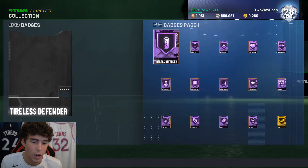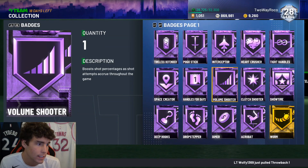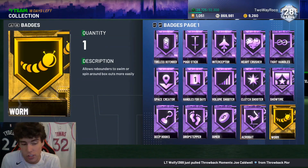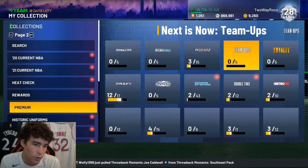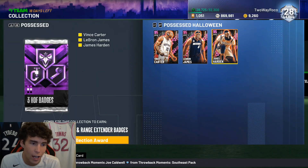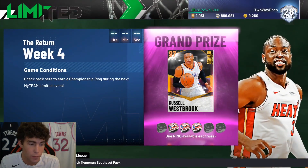Now that we got through all that, I just want to show you guys the update on where I'm at as far as badges. I do have 15 Hall of Fame badges sitting here — I got two Clutch Shooters — and I'm just gonna wait to apply them the day before. I also got these three Hall of Fame badges to obtain, as well as an extra Hall of Fame badge from my Team Limited reward and the Level 39 Hall of Fame badge.